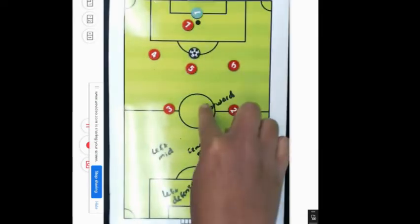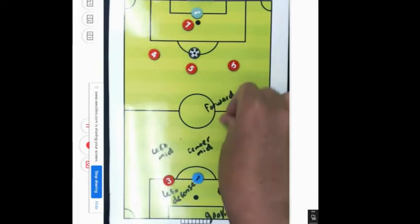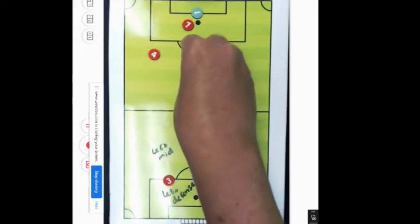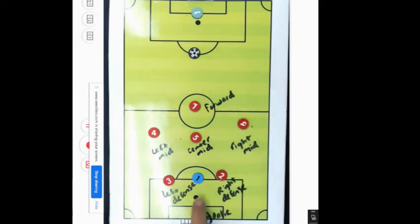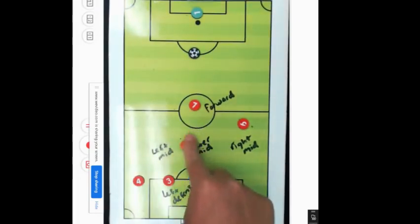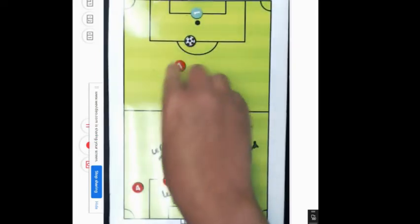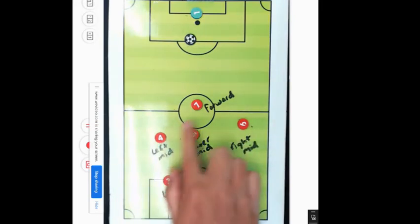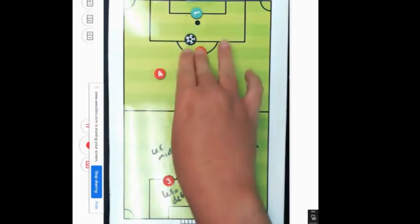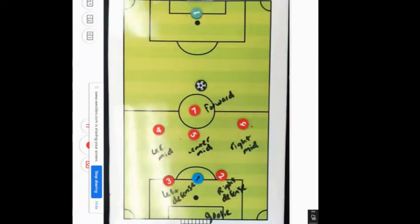This is our forward. Our forward stays on this side of the field, so whenever we're back at defense our forward stays up here — our forward should never be all the way back. We need our forward up here so if our midfielders kick the ball up, our forward can get it and bring the ball down to try to score. The people that normally score on our team are our midfielders and our forward going up like this. This is our lineup for when we start the soccer game.